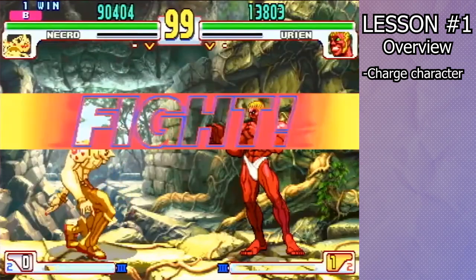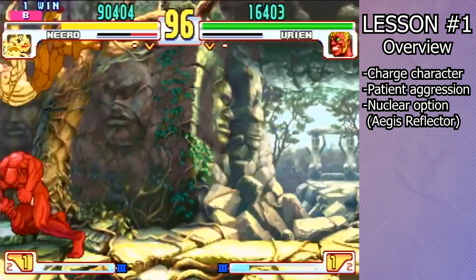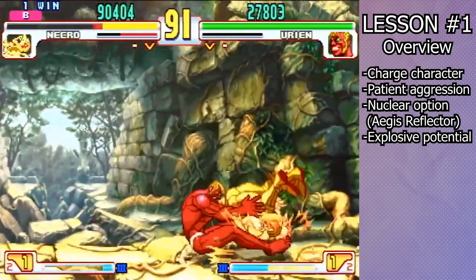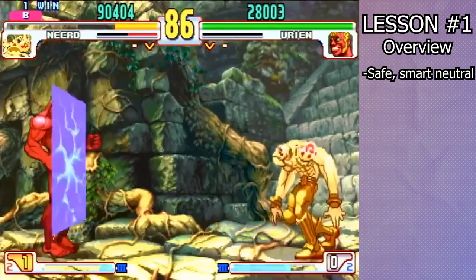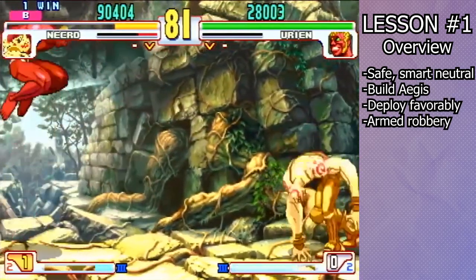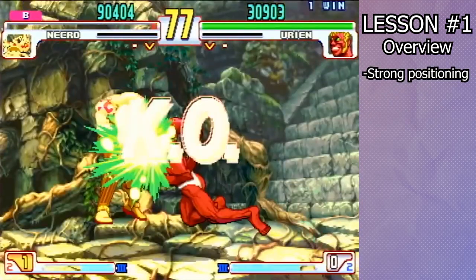Urien is a charged character oriented around patient aggression bundled with a nuclear option. He can be explosive and steal rounds, but ultimately your job as a Urien player is to cultivate consistency. Your main objective is to play safe, smart neutral, until you can deploy Aegis in a favorable situation and steal the round. Urien thrives off of strong positioning, and it shows.